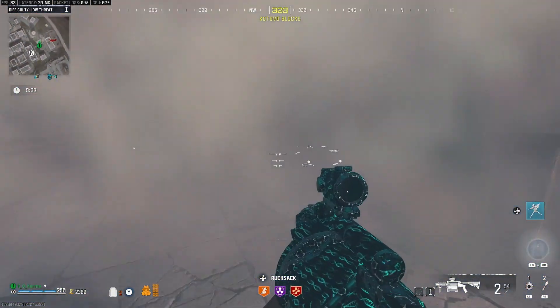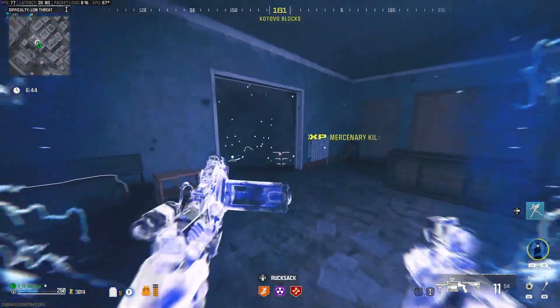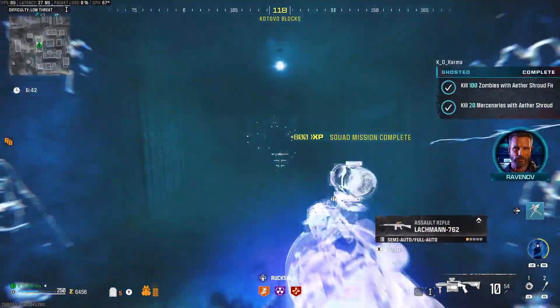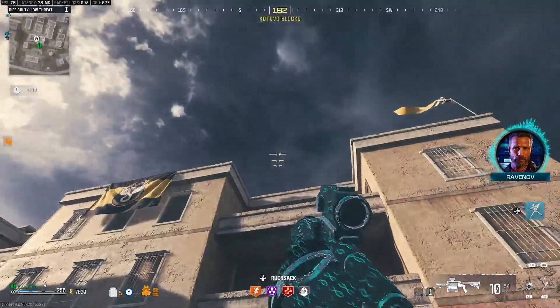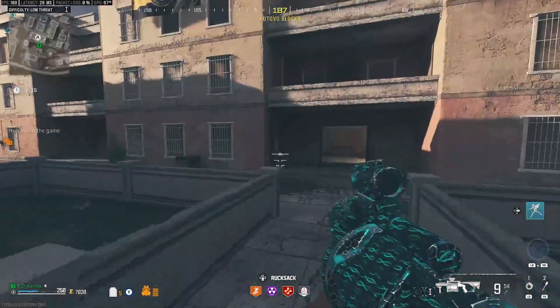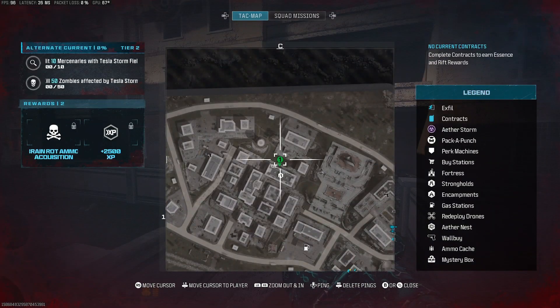Instead of getting one or two, if you're inside a stronghold you're getting three or four, which is still slow but a bit better. You can see I was one short on the last one — I got the last guy with the Ether Shroud, and that's Ghosted finished as fast as I think you can possibly do it. Like and subscribe to see more of this.